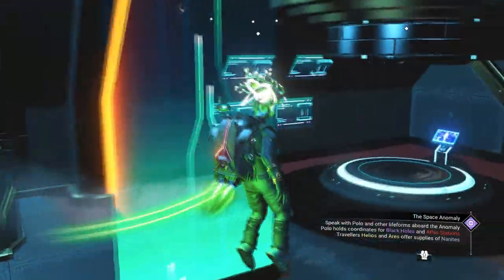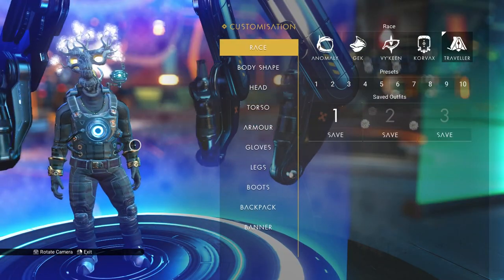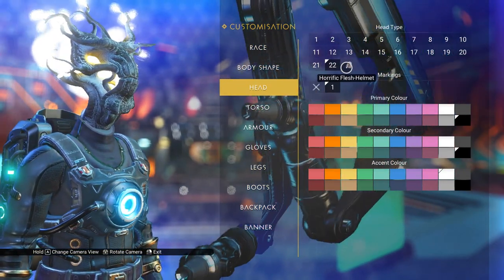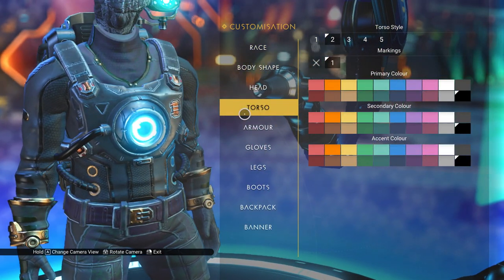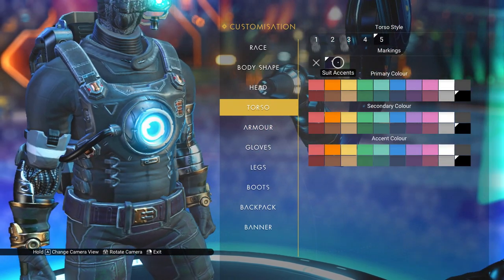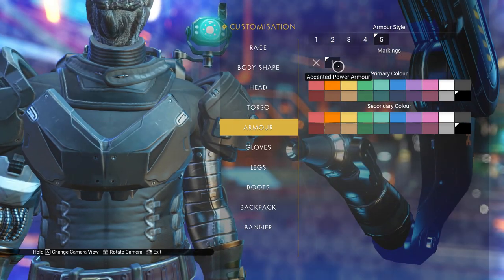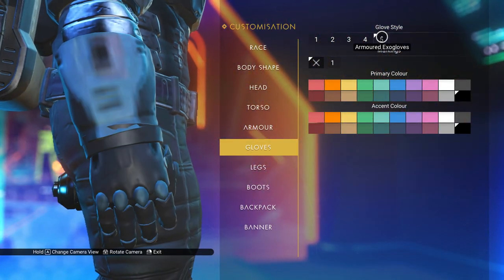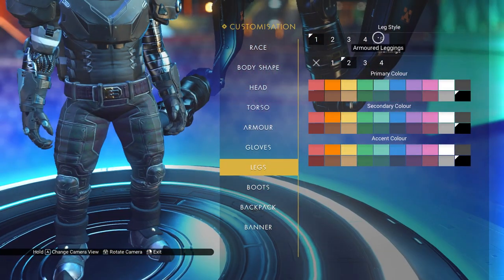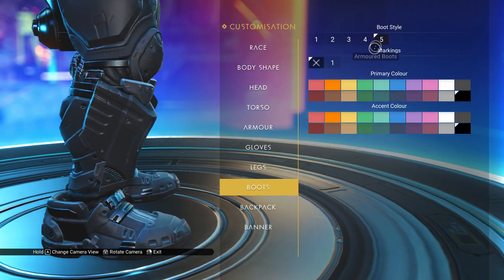Once you've bought whatever armor set you want, go over to the Appearance Modifier. You need to have two save slots completely empty. We're going to put on that wonderful armor we just bought — so the armored chest piece with accents, armored shoulder pads, armored gloves, customized accents, armored legs, and armored boots as well.